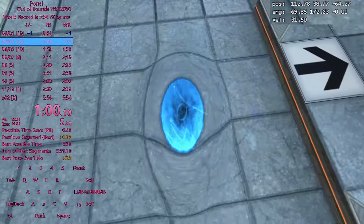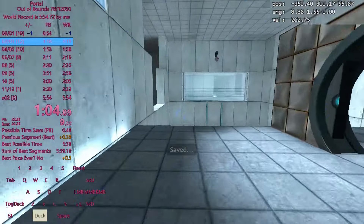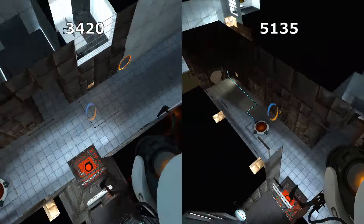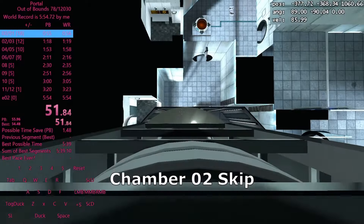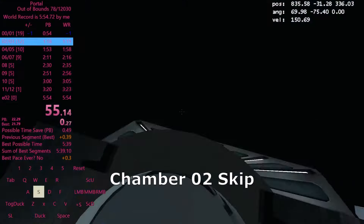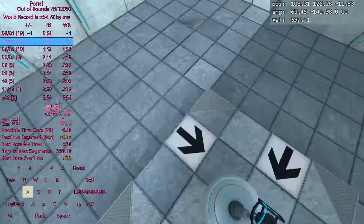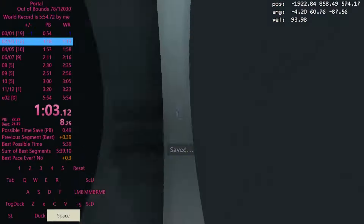On the other hand, High Level Portal Any% speedrunners use an even older version from 2008, Build 3420. This particular version predates the restriction of out-of-bounds movement, which allows speedrunners to skip a 20-second long wait in Chamber 02 — a huge time save in an already short speedrun.